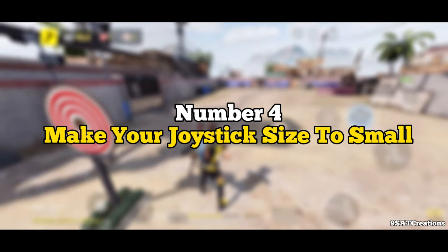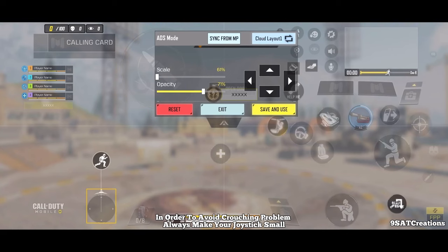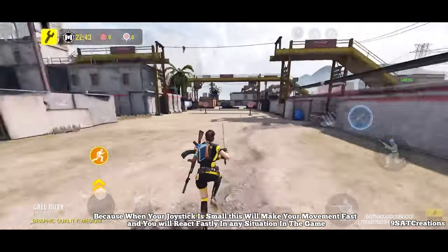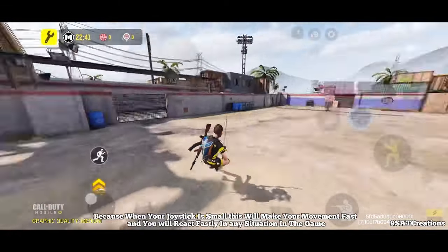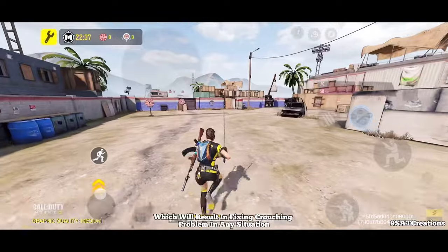Number 4: Make your joystick size small. In order to avoid the crouching problem, always make your joystick small. When your joystick is small, it makes your movement fast and you will react quickly in any situation, which results in fixing the crouching problem.